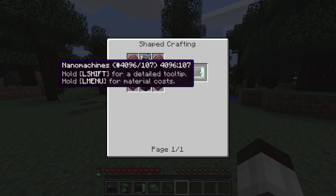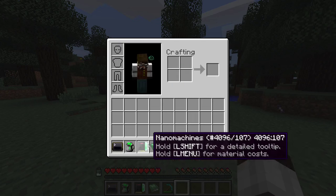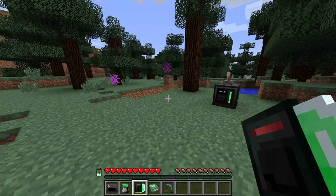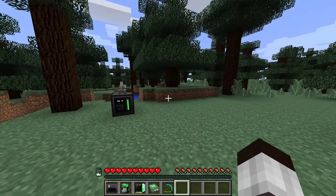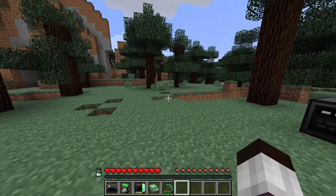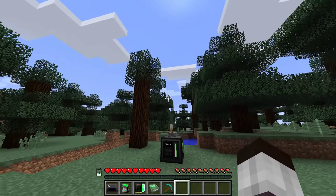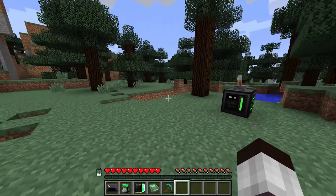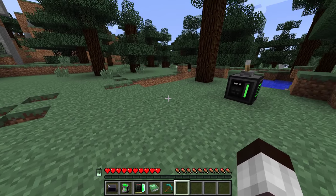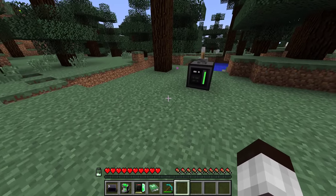Once you've crafted these nanomachines, what you can do is basically eat them. I can't because I already have some in me — I'll tell you why in a minute. But trust me, you can just eat them, and then you will get a little power indicator to the left of your health bar, the one you see down to the left here. This is the indicator of how much energy is left for the nanomachines to use, and they use it over time depending on what they do.